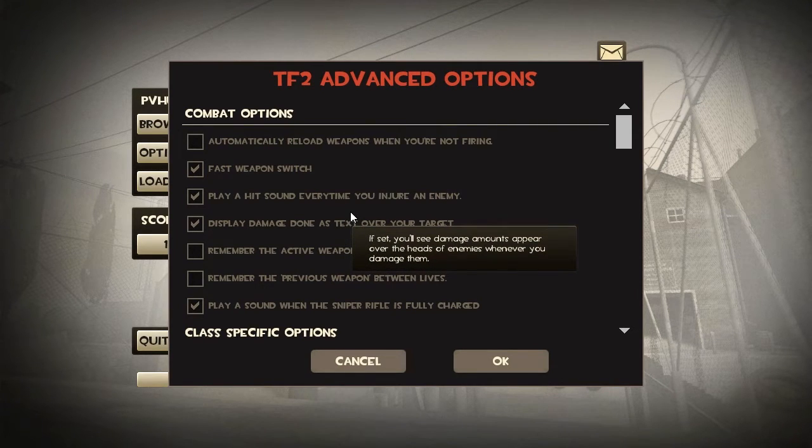What fast weapon switch does is that it makes it so that when you're scrolling, you don't actually have to click the picture a second time to swap to your weapon — it saves you a click every time you want to swap weapons. This makes it so that you can manage your gameplay a lot easier and react to situations in-game a lot better, and there's really no reason not to have this option enabled.